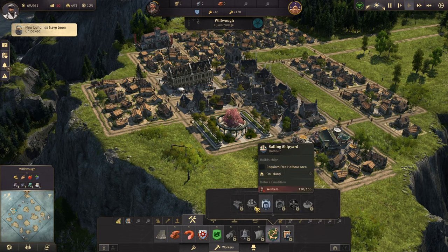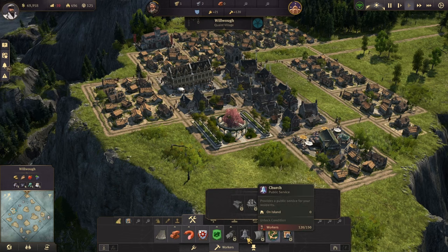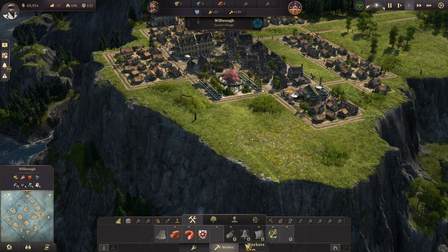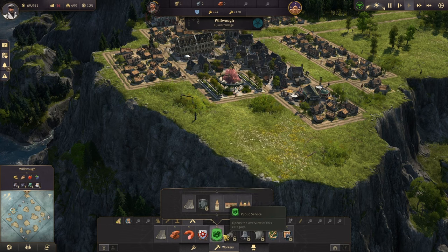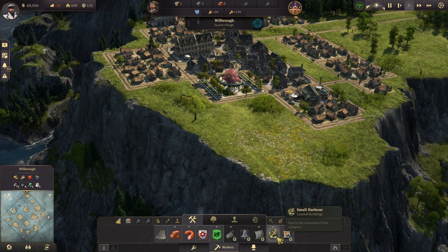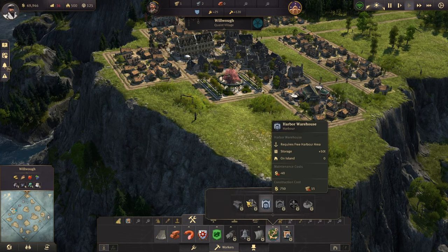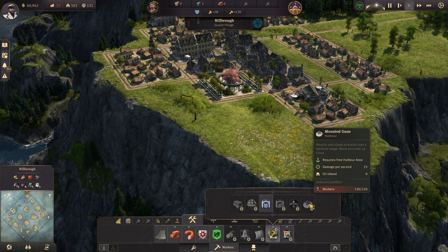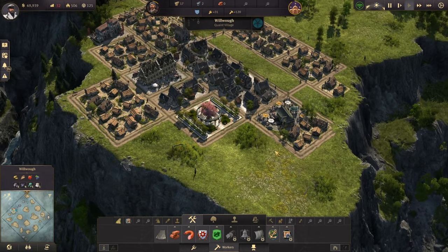I'm just checking here for the commuter pier — it doesn't look available yet. Like I mentioned, I think you do need a certain amount of workers before they unlock that. Let's just build up the workforce and see what happens.